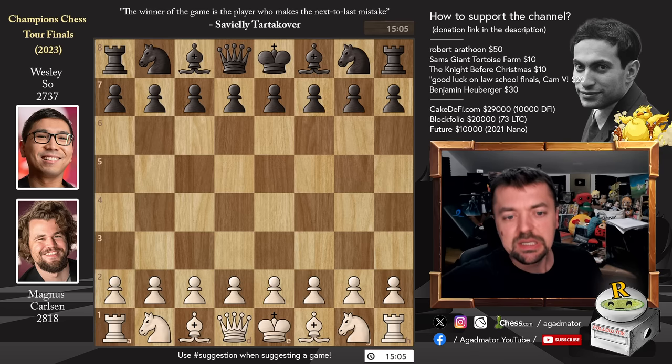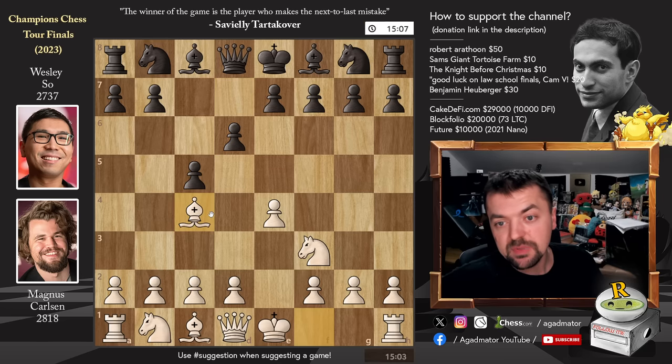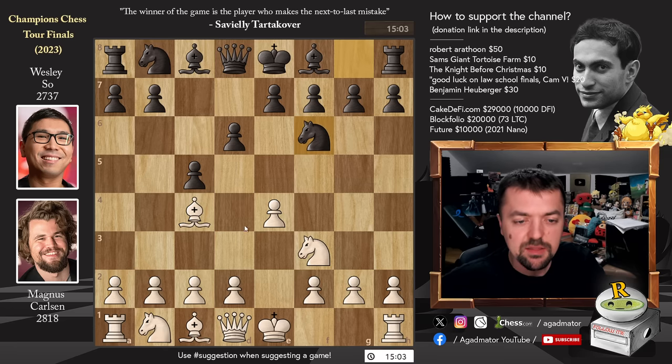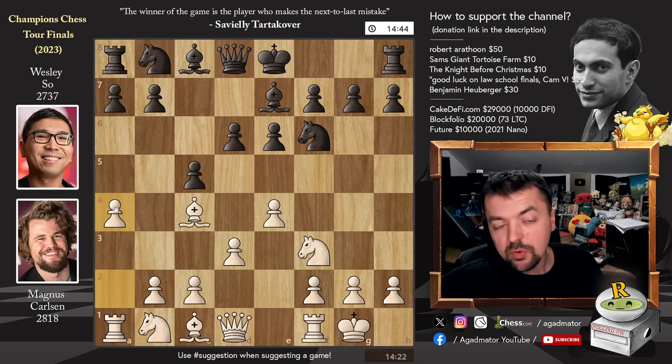So let's dive straight into it. Magnus, with the white pieces, opens with e4, and Wesley strikes with the Sicilian defense. We have knight to f3, d6, and Magnus goes for bishop to c4, not going for the immediate d4 of opening the position. Knight to f6, we have d3, and pawn to e6. We have castles and bishop to e7. Pretty close setup. And already here we have pawn to a4 by Magnus, and it is now, as of move 6, that we have a completely new game.